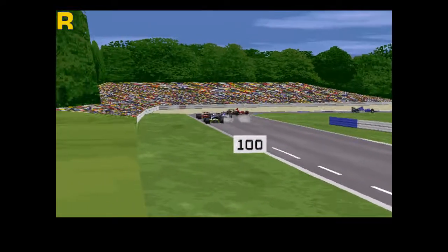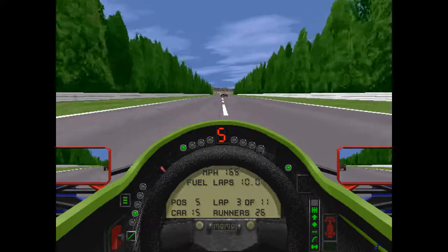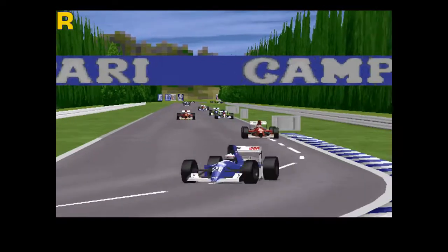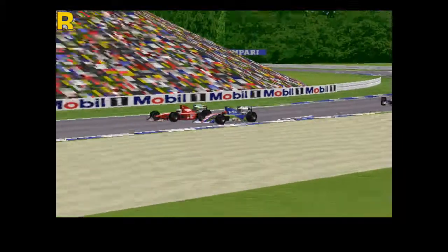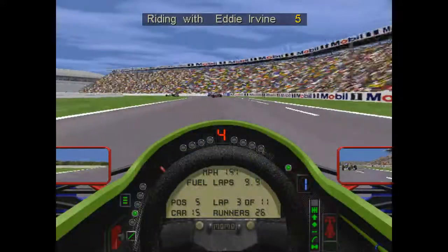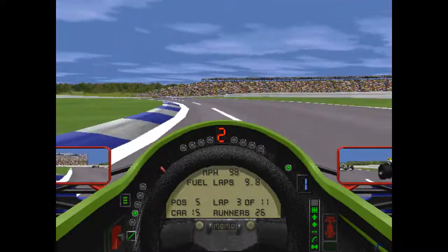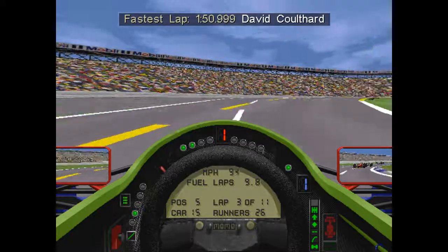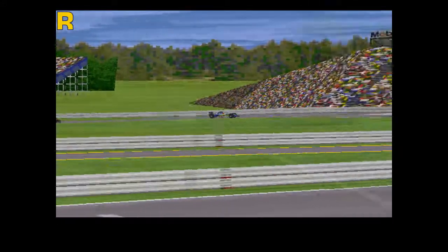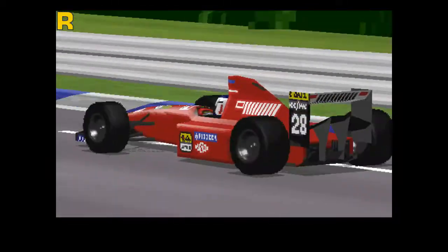Unfortunately that mistake put me into the clutches of Alesi, looking around the outside to the Ost Curve — side by side — and I go last of the late breakers there. But I didn't do that into Clark. Here comes Alesi; we're coming out of Senna towards the Agip Curve into the stadium section — side by side through the right-hander. On board with Schumacher, who's got the best seat in the house for this side-by-side through the Agip Curve and into the Sachs stadium. Alesi falls back and I pull ahead with the right line through the chicane.